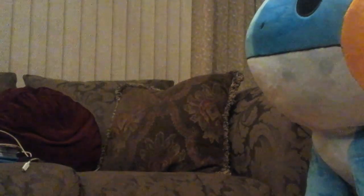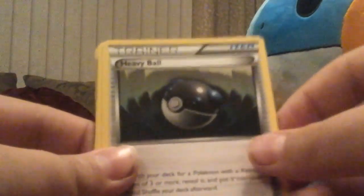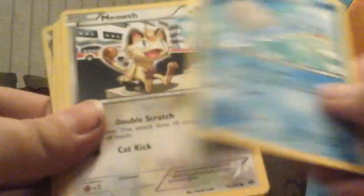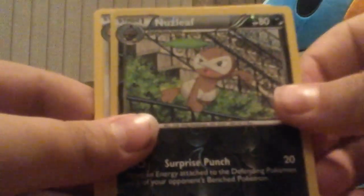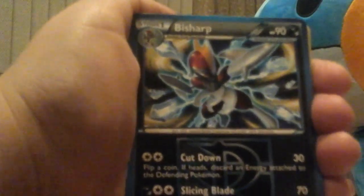Okay guys, I got it open, and now we're going to go through the cards. We got a Mean Shell, Heavy Ball, Lapras, Meowth, Pansage, Grimer, Shinx, Pikachu, Reverse Foil Nuzleaf, and a Wigglytuff. So obviously not the best pack, but it's pretty decent. I'll be back when we get Plasma Freeze open.